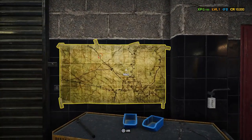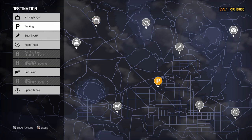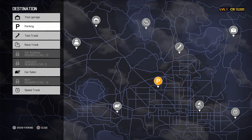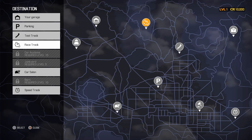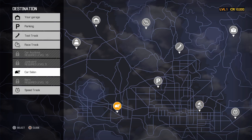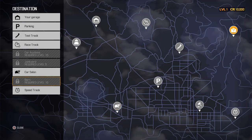The next thing here is a Map. You can see your garage in yellow in the top left corner. Parking is in the middle — this is where you store cars you purchase. Test Track is where you can test out your cars. Racetrack is another place to test vehicles. Car Auctions requires level 15 before you can go there. Junkyard requires level 5.